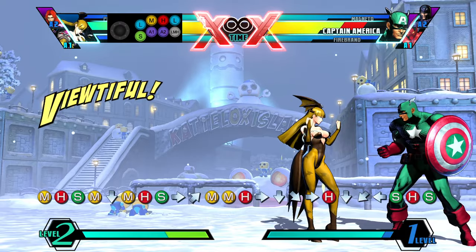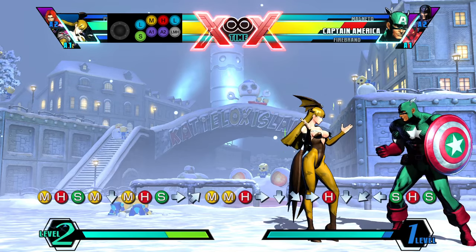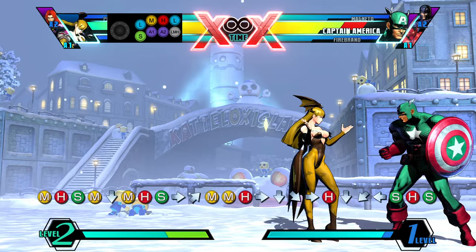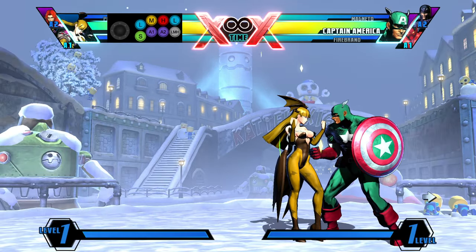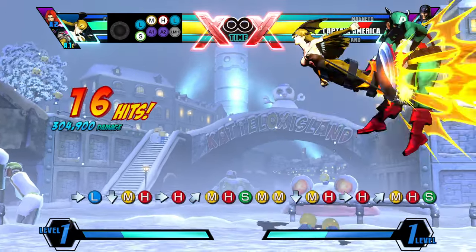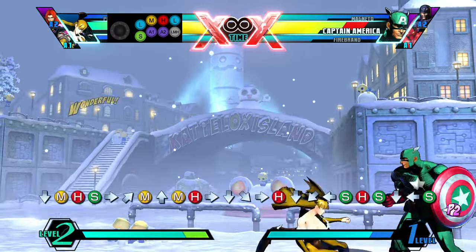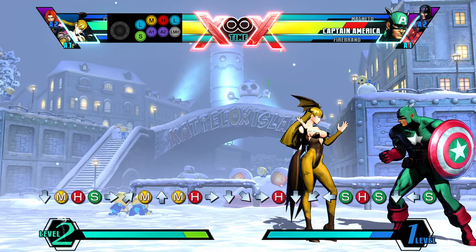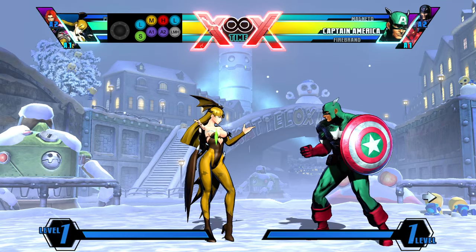So that's 400k damage — we've already improved by about 72,000 damage over the other one, and this even builds a little more bar. So we haven't even optimized yet, and you can see why this combo is a better route. Just to go over it one more time: you're doing the triple low string into the 6H, MHS in the air, catching them with standing medium on the ground, into crouching medium, crouching H, and then you do your air combo which is MMH, shadow blade, fly, H, S. That's the normal jump loop — very basic, not optimal.